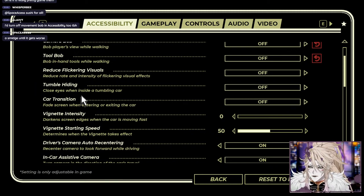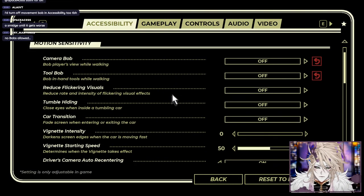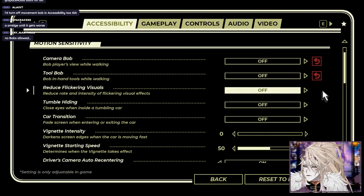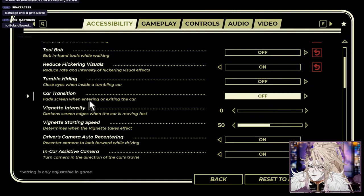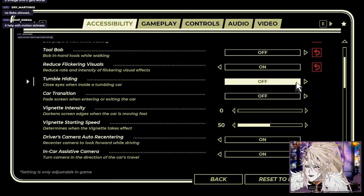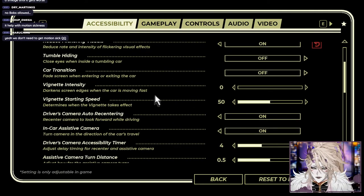There's an option to close eyes when tumbling inside a car - I probably should do that. Reduce flickering visuals - we'll turn that on. Fade screen when entering or exiting car - yeah, I don't want you guys to get motion sick because as a driver it doesn't make me motion sick but as a viewer I think it would help.